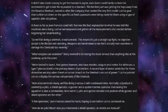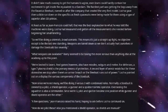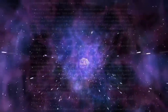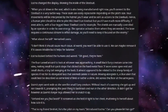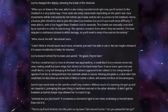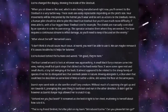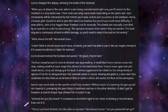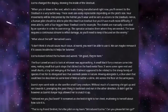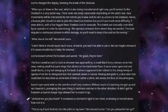Jean-Francois raised his hand, hoping to ask before Lusona continued on. "How do we pilot these? Also, you mentioned a shield operator — so the shield's manual?" Lusona changed the display, showing the inside of the Steel Suit. "When you sit down in the seat, which is also being manufactured right now, you'll connect to the Steel Suit in a very tactile way. These seats are easily replaceable depending on the pilot's size. Your movements will be interpreted by the helmet you'll wear and be sent as actions to the Steel Suit. Hence, a human pilot should be able to pilot this Dwightan Steel Suit, but you'd have much more difficulty — if even able to — with a four-legged Noir Steel Suit, for example."